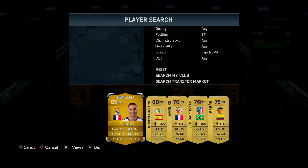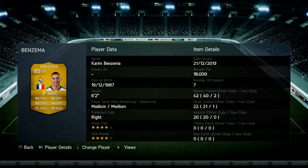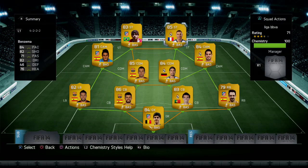His strike partner is Benzema — a very expensive player at 18,000 coins. Four-star weak foot, four-star skill moves, 84 pace, 82 shooting, 71 passing, 82 dribbling, and 76 heading. Medium/medium work rates. He is expensive but he's worth it — one of the best players in the squad and he will score you goals.